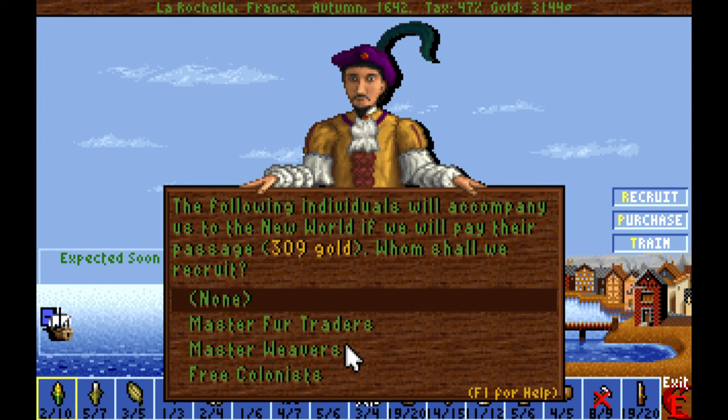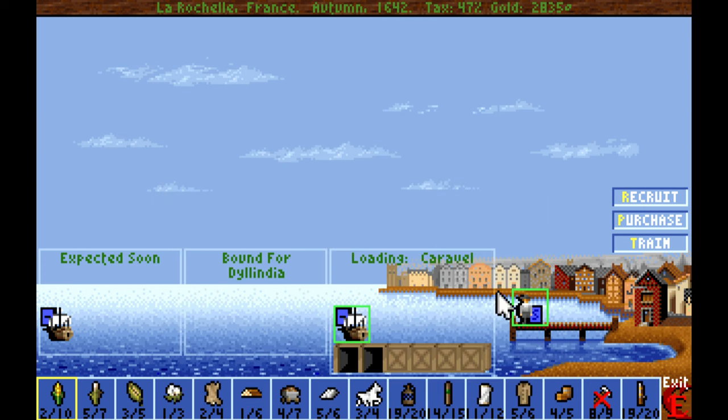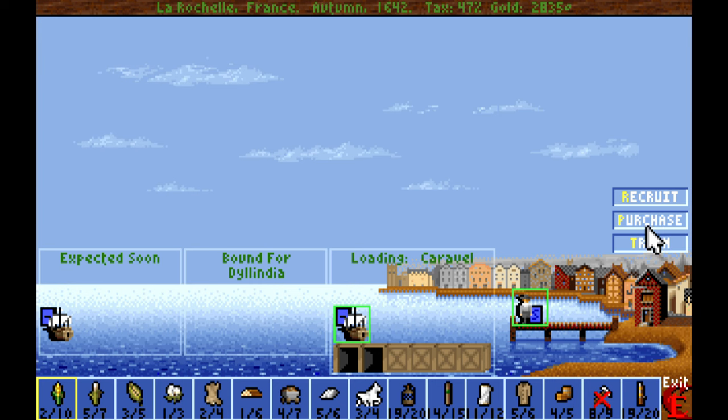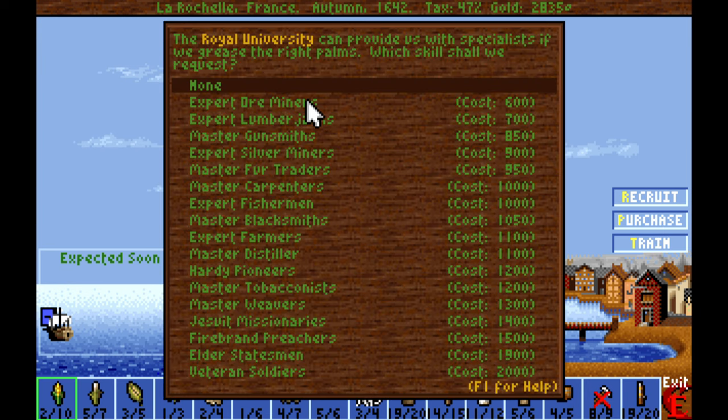I don't need master fur traders or master weavers — I don't have enough supplies to supply either of these colonists, so I'd be better off just getting some free colonists. Recruiting more for immigration pull is up to 760 gold, which doesn't make sense, so we're going to go ahead and just do some more ore miners.